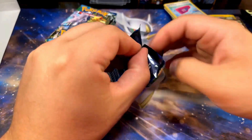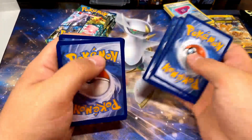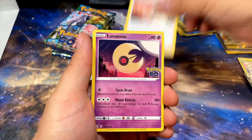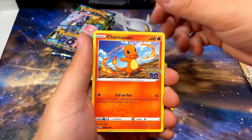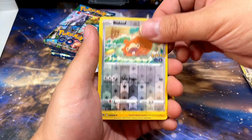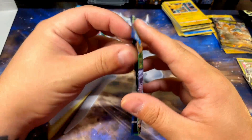Besides the ETB, this is the most packs you can get at once. I think I paid around 30 bucks for this box, which was reasonable, so that's why I bought it — just trying to hunt for those Rainbow Rares. Here we go: Candela, Lunatone, Ivysaur, Eevee, Charmander, Aipom, Bulbasaur, Numel, Reverse Bidoof, and Zapdos holo! Nice. Love Zapdos, love the holo. Very cool.